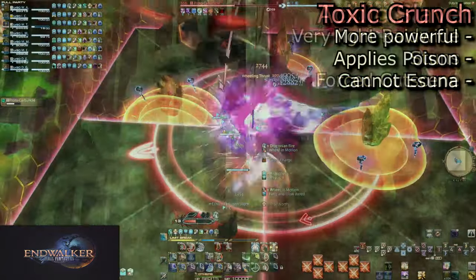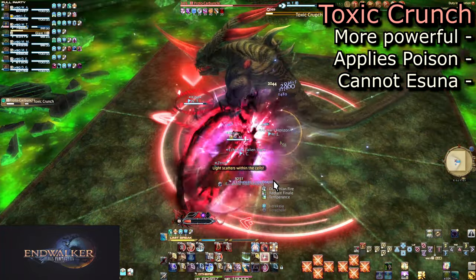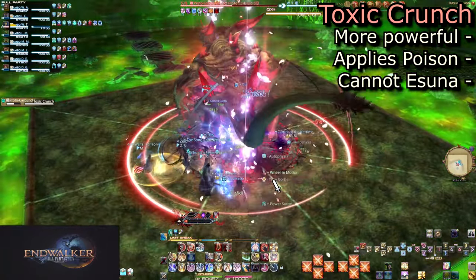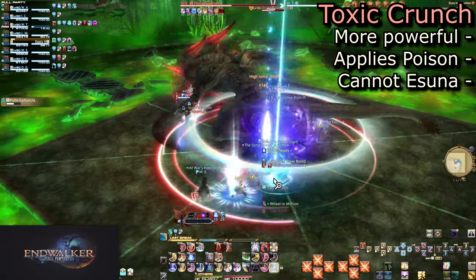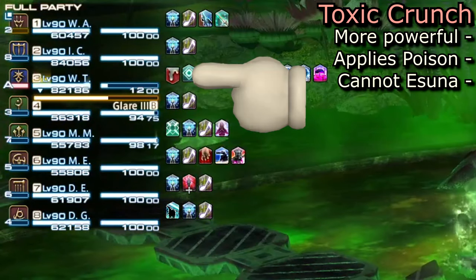He will repeat through mechanics for a Ruby Glow and Topaz Stones, into an upgraded Toxic Crunch. This is a boosted crunch that now also applies a poison to the target. This cannot be removed — you just have to heal through it as needed.